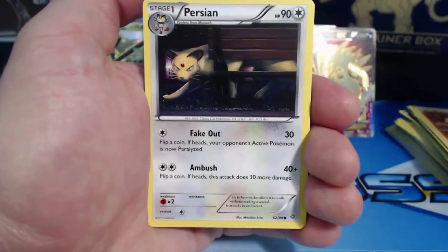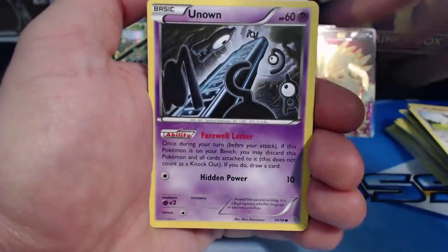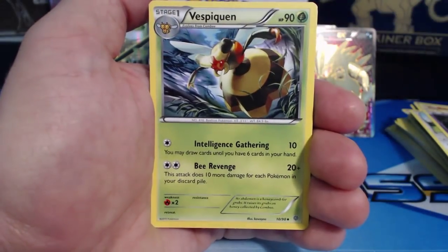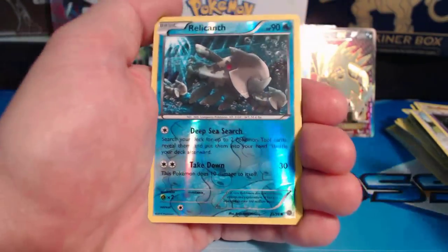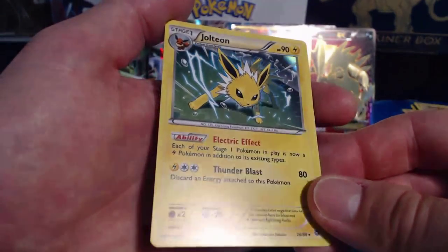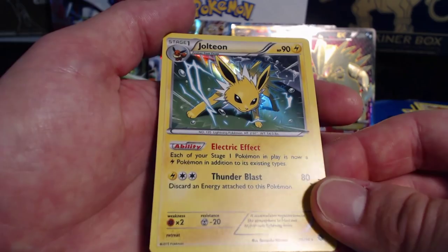Pack fifteen: Golurk, Larvesta, Persian, Eevee, Unown, Gloom, Forest of Giant Plants, Vespas Queen, Relicanth, Reverse Holographic Common — and a Jolteon Holographic Rare. I love Jolteon Holographic Rare.